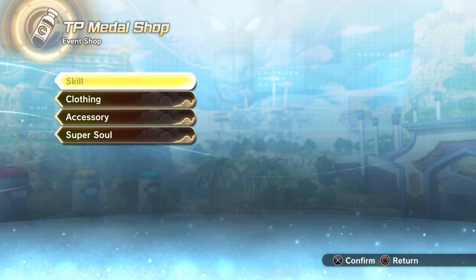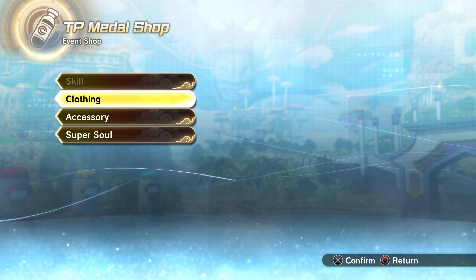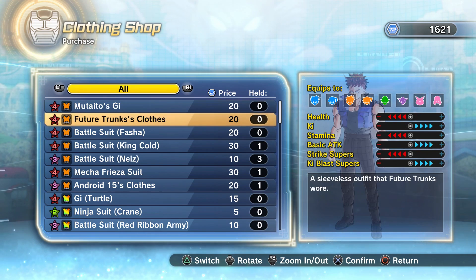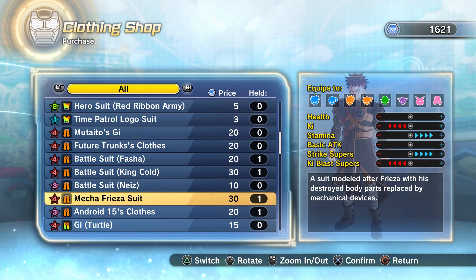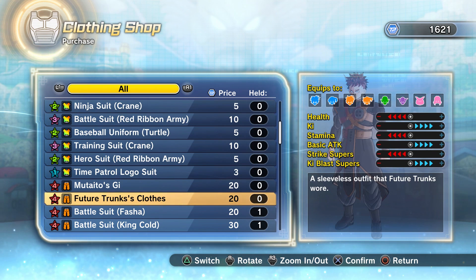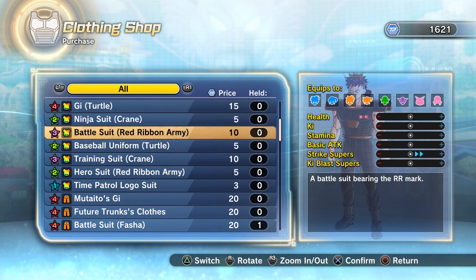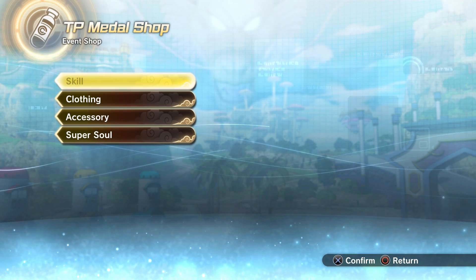Some things will be there every week, but other things like Final Shine Attack will not be there every week — sometimes it may not be there for a couple of weeks in a row. Like right now with the upcoming DLC coming out this week, they don't have Bojack's clothes or any of his apprentices' clothes available. That just shows you how the TP Medal Shop constantly changes every week.